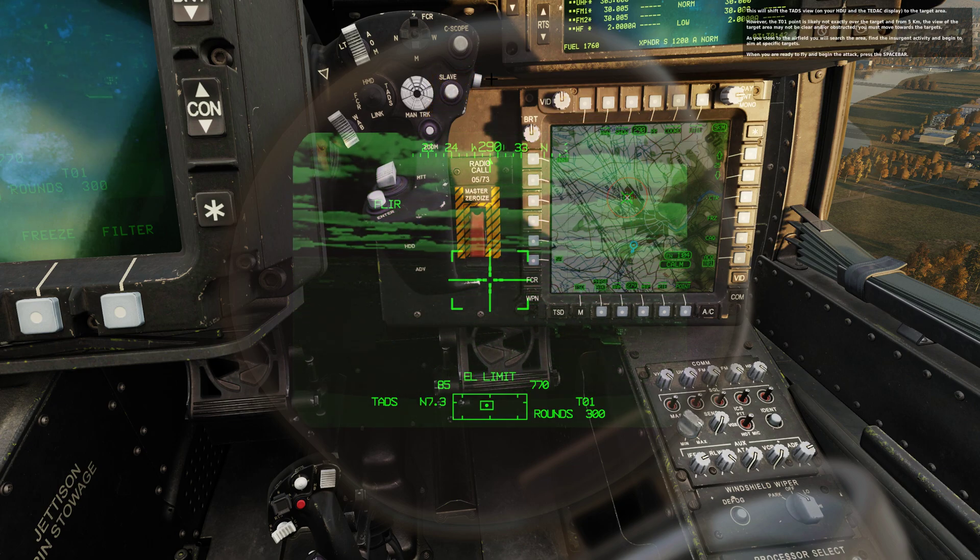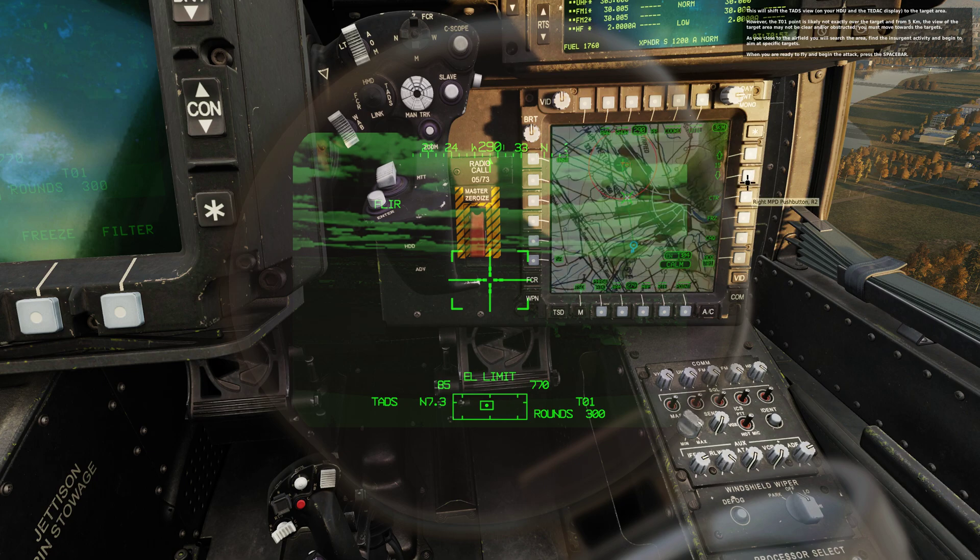This will shift the TADS view to the target area. However, the T01 point is likely not exactly over the target, and from 5 kilometers the view of the target area may not be clear or may be obstructed. You must move towards the target. As you close to the airfield, you will search the area, find the insurgent activity, and begin to aim at specific targets. When you are ready to fly and begin the attack, press the spacebar.